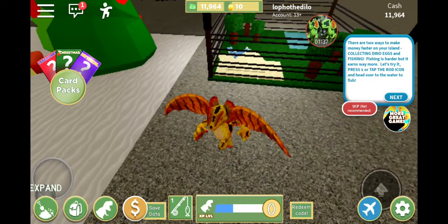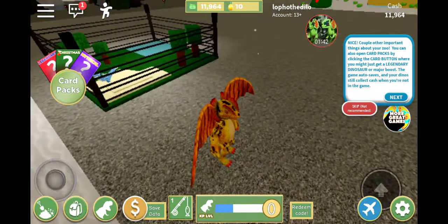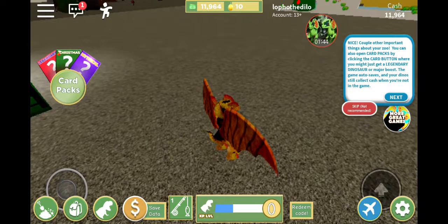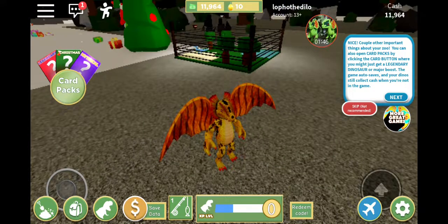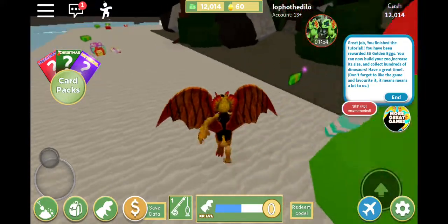Press one or tap the rod icon. You can also open card packs by clicking the card button - you might get a legendary dinosaur or a major boost. Finish the tutorial, reel in 50 golden eggs, you can build your zoo, increase the size, and collect hundreds of dinosaurs.